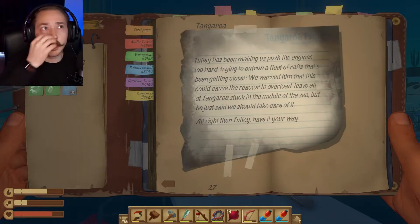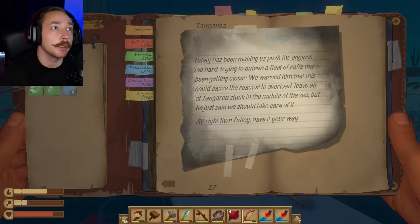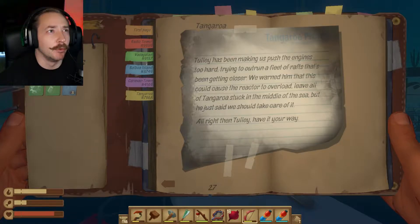The note reads: 'Totally has been making us push the engine too hard, trying to outrun a fleet of rafts that's been getting closer. We warned him that this could cause the reactor to overload, leave all of Tangora stuck in the middle of the sea, but he just said we should take care of it.'